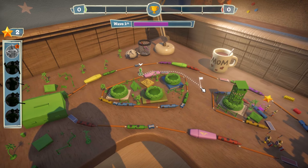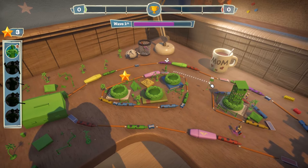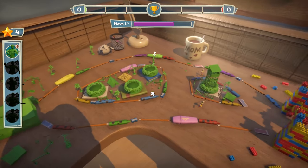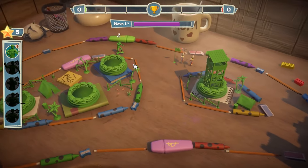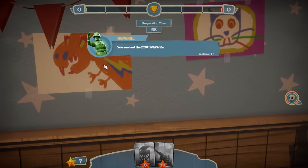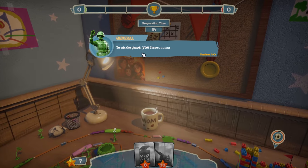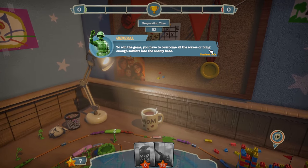Go here, wait here — you go here! We got this, blast them! Look at them go — you can zoom in too, zoom in zoom out. Dinosaur! You survived the first wave sir. Indeed — to win the game you have to overcome all the waves, or bring enough soldiers into the enemy base.